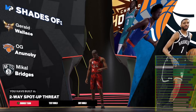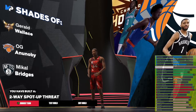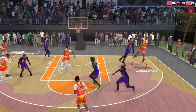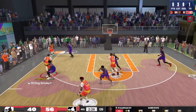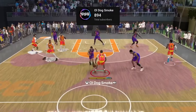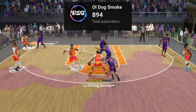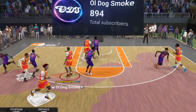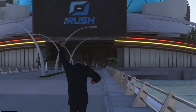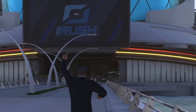And there you have it — you get a two-way spot-up threat, and Mikal Bridges being the archetype is perfect because you're gonna play a lot like him. I just wanted to go out here and spread some Obamacare, but listen — I appreciate you coming through. We're on the road to a thousand, man. It's still kind of surreal to me, but I appreciate y'all for being here, so it's my job to keep this stuff coming. Stay tuned, there'll be more coming soon. This was Old Dog Smoke, and we out.